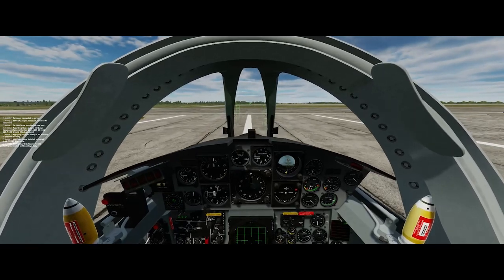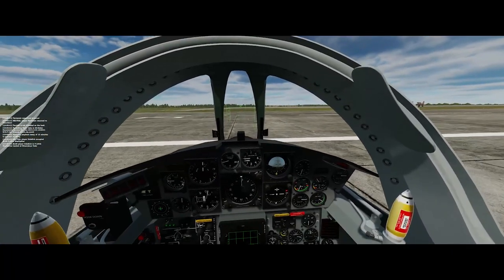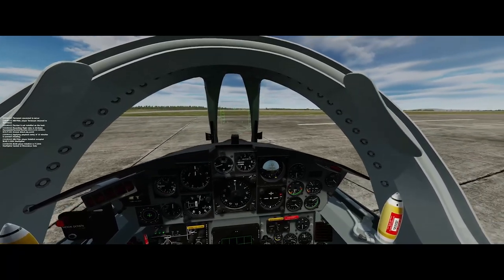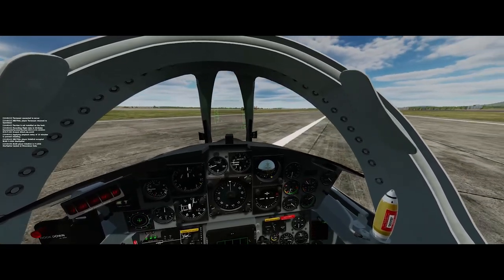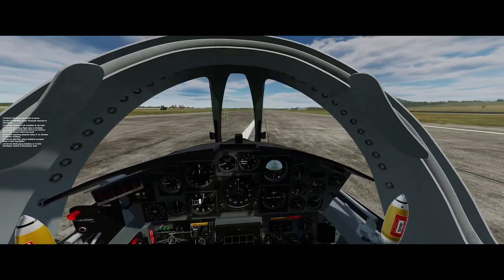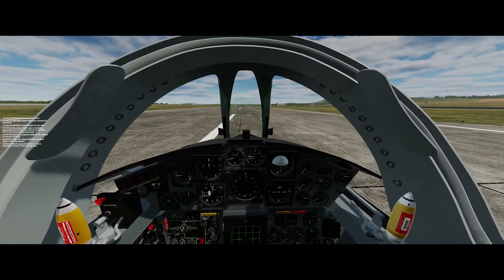We're going to be using some rockets today in a pop-up attack to take out a towed artillery battery. We'll go through the mission plan in a sec after we get ourselves taken off here. This mission will be available on my Discord channel if you want to give it a try. It has the ground start, which is the one I'm using here, but it also has an air start because the airbase is a little ways from the target — you may not want to fly all the way there.